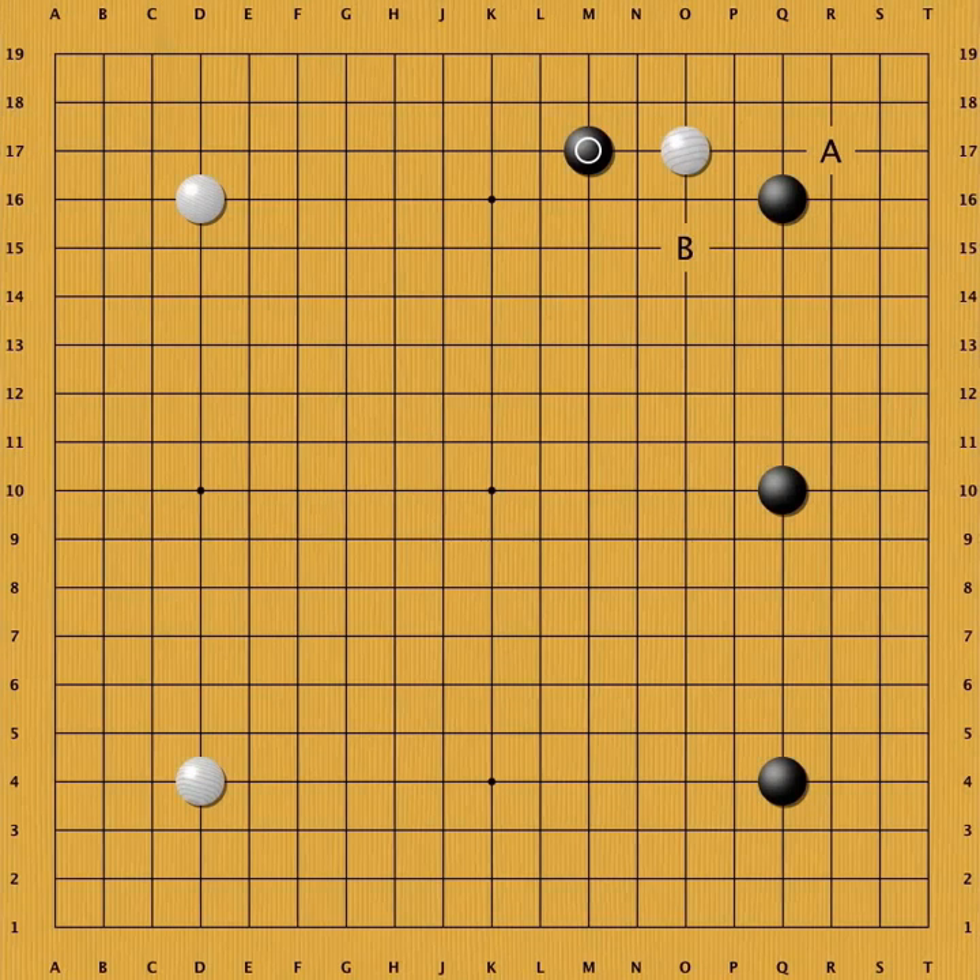Running out with B is also possible if you want to prevent Black from getting too big a moyo. Let's first see the most common variation where White invades at A. Black has to block at A to expand his moyo — playing at B would be a mistake in direction. When Black blocks at A, all his stones are working together. There are some variations in this joseki, but we will quickly show the most basic one. White took the territory in the corner and is safe, while Black continues his plan of influence on the outside and towards the center. Since White has sente, he can approach the other corner, and the same kind of joseki can follow.